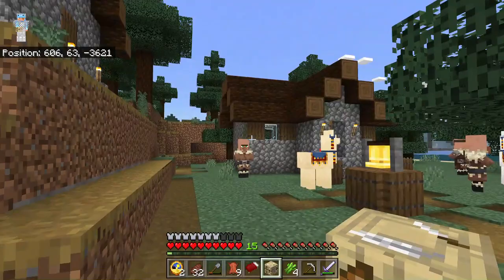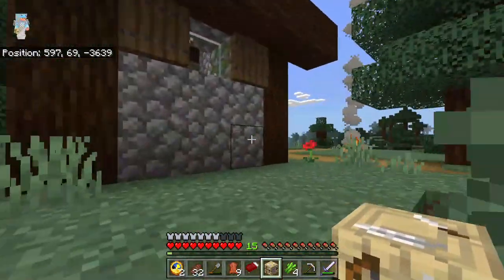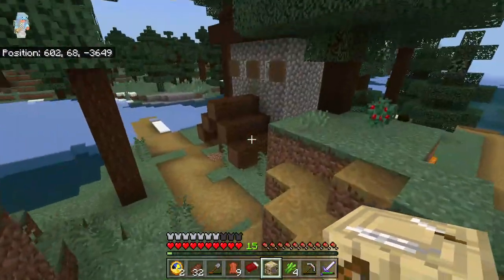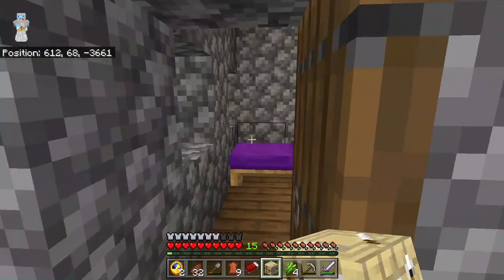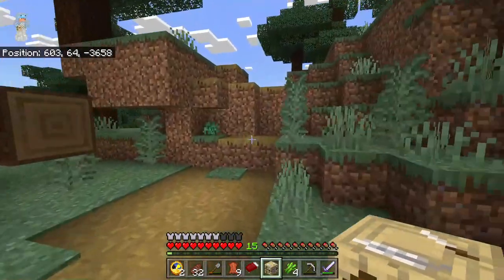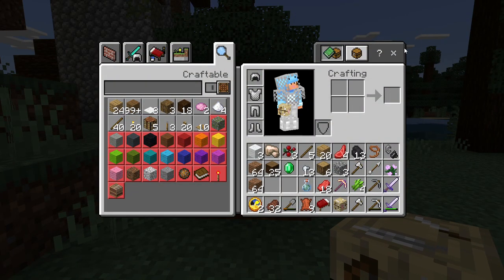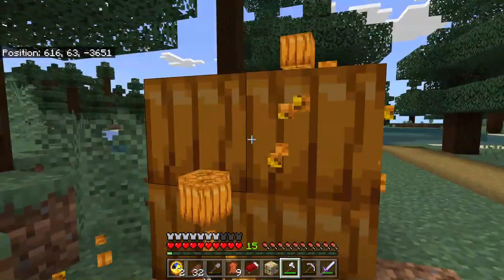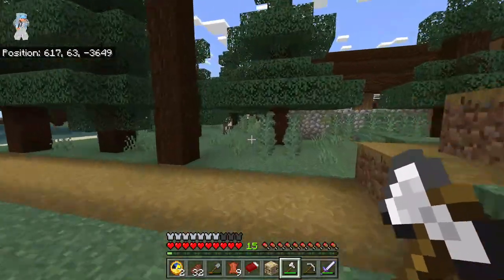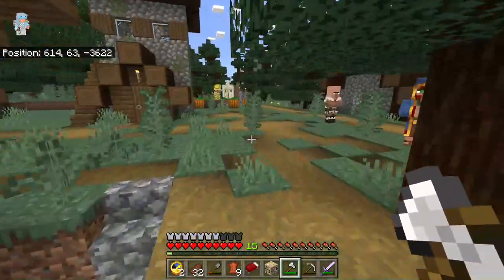Let's go over here - I don't think I've been up there yet. There's another building there and a building here - it's kind of a big town. Oh, there's a chest in this one! There's a chest, there's a chest. We go through the whole town and take all the pumpkins - these are a good sell item. Those jack-o'-lanterns are really great, they keep endermen away. Endermen hate jack-o'-lanterns - it stops them from taking your dirt in your garden.